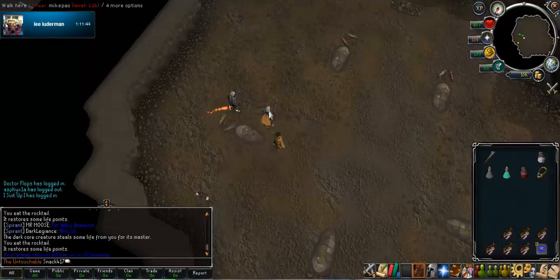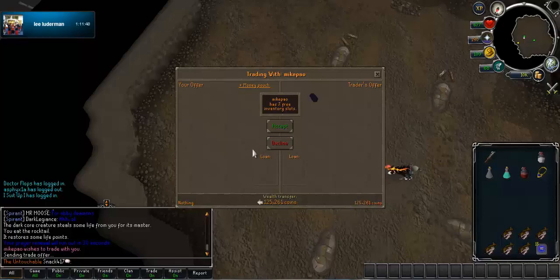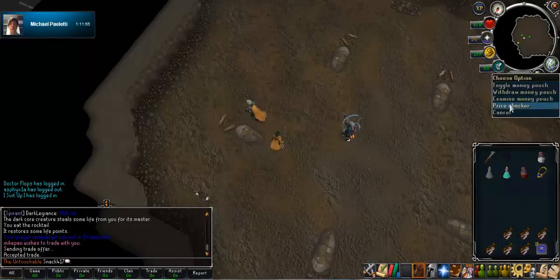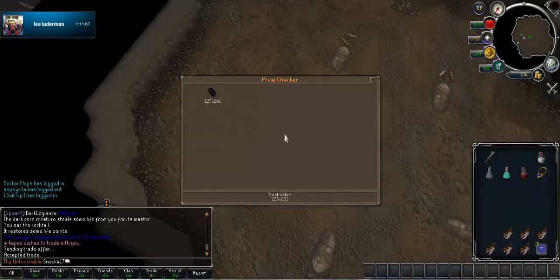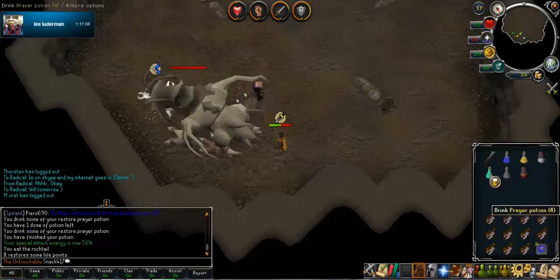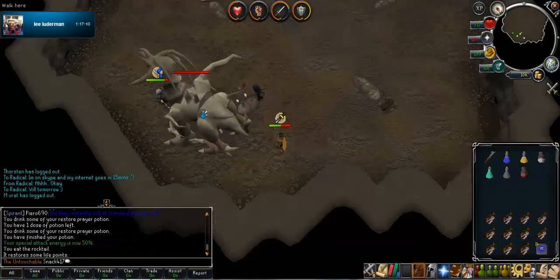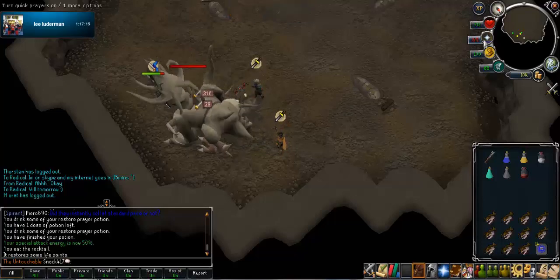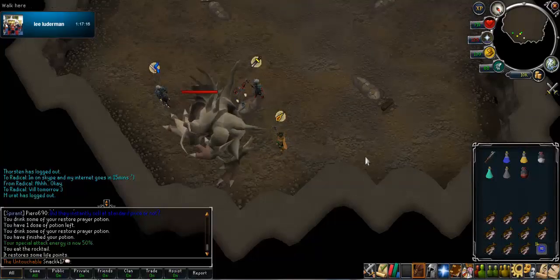Mike and Lee again are a lot higher level than me — 126 and 132 I believe. I do like doing content with people who are high level, so if you are high level and you want to go on a trip, by all means join me — I'm definitely up for that. I like playing with high levels; it's awesome, and it means I don't take as much damage. It was really fun to do this with Mike and Lee.